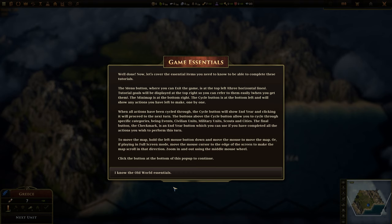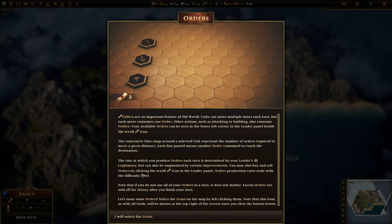Well done. Let's cover the essential items you need to know about to complete these tutorials. The menu button where you can exit the game is at the top left — three horizontal lines. Tutorial goals will be displayed at the top right. Orders are important — this decides what we can do.